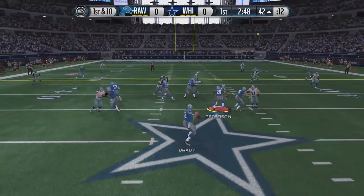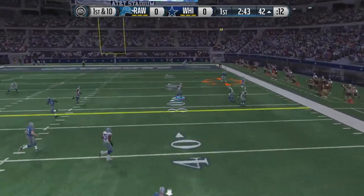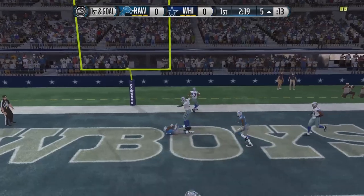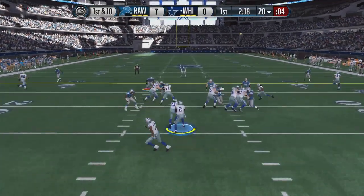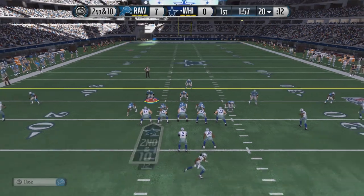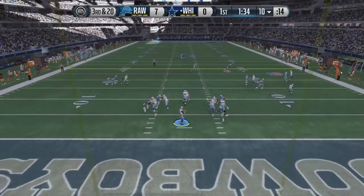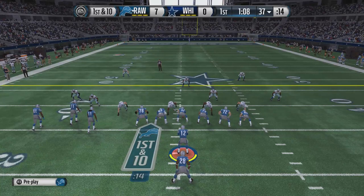Let's hop into the actual gameplay and check out this broken tackle by Brady. He is going to scramble out, fire it down the field, finds Calvin Johnson who makes a defender miss and is finally taken down at about the 5-yard line. Very next play, we go to Alshon Jeffrey on that smash Y fade for the first touchdown of this football game. First drive definitely looking like the higher overall team is going to dominate. We get a sack on defense — big play by my defensive line. Mean Joe Green gets through, third and 20, we send the heat, force him to throw it short, and he eventually punts.